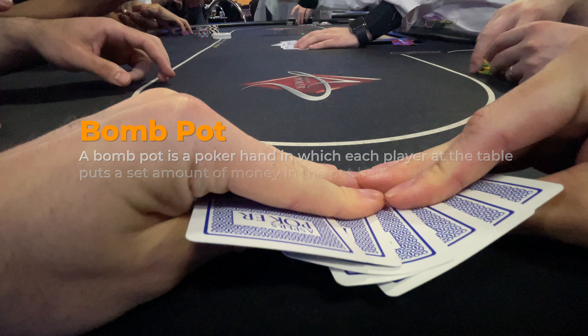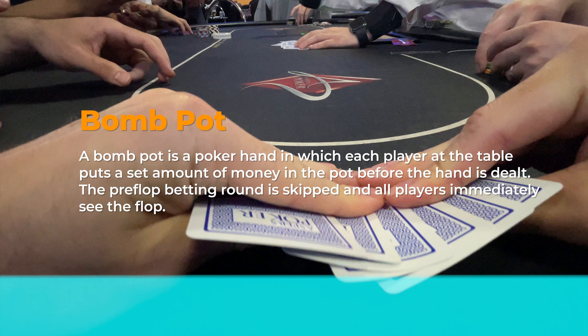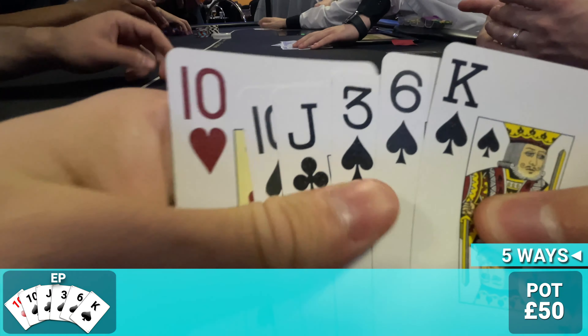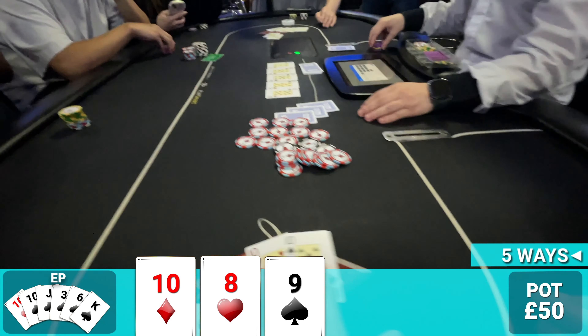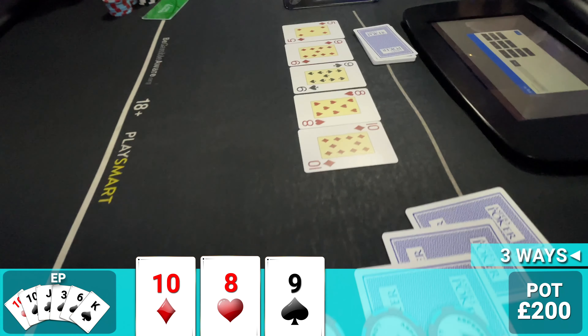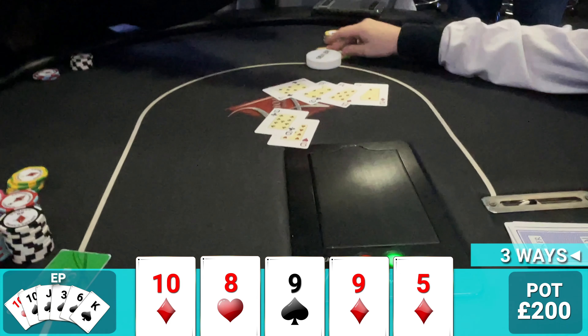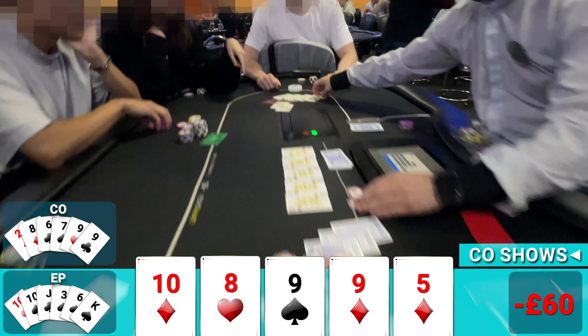We get into a bomb pot — poker on steroids. Our six cards are king-six-three-ten-ten. When the flop is dealt ten-eight-nine rainbow we hit top set and a gut shot to a king-high straight. We need the board to pair or a queen and we should be good. I call the pot-limit bet of £50 on the flop, going three ways. On the turn comes the board-pairing nine of diamonds. On the river comes the five of diamonds — but our opponent shows she made quad nines. That's bomb pots for you.